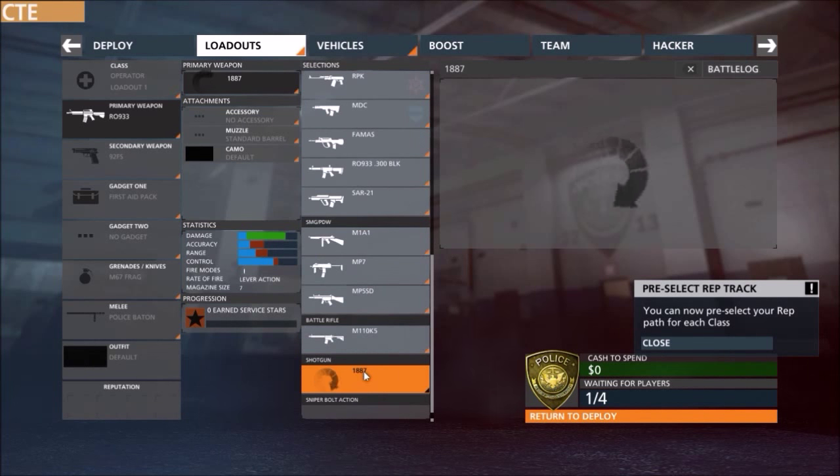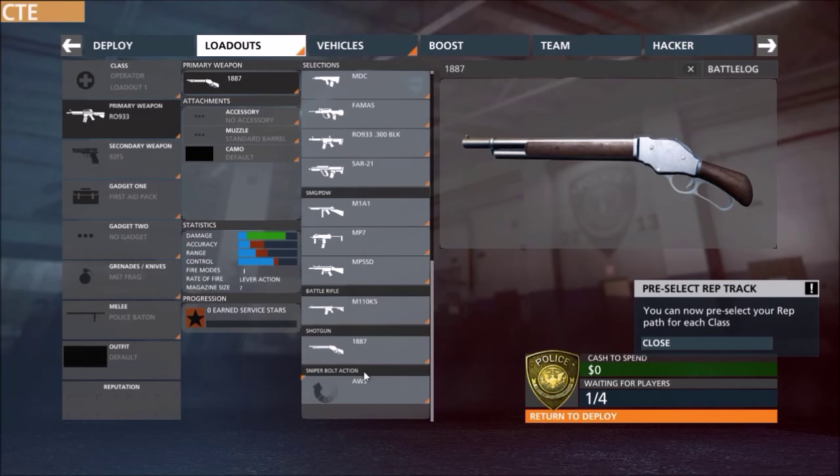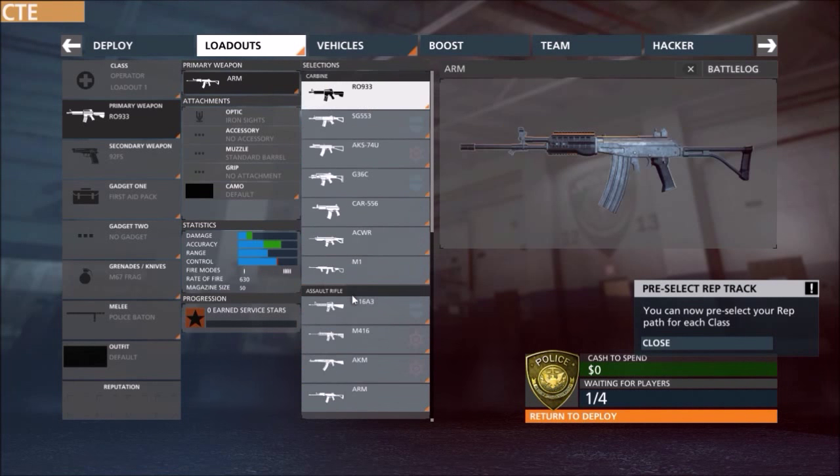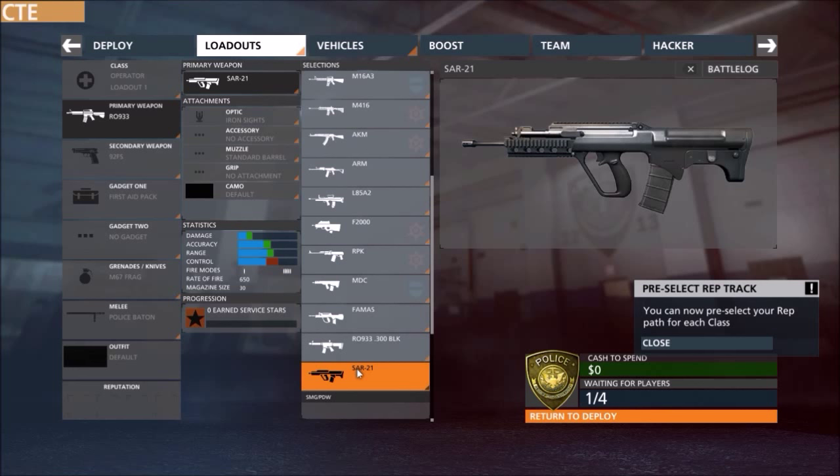First, in terms of the new weapons, we have the SAR-21 up first. It is an assault rifle that I believe is available to both cops and criminals. It has low damage, good accuracy, good range, but poor control. It fires in single and full auto with a rate of fire of 650 and a magazine size of 30.